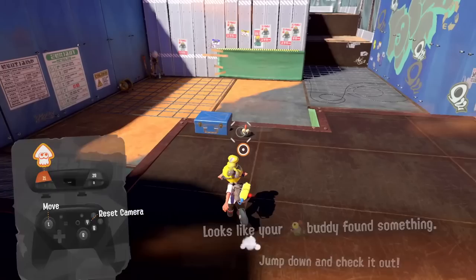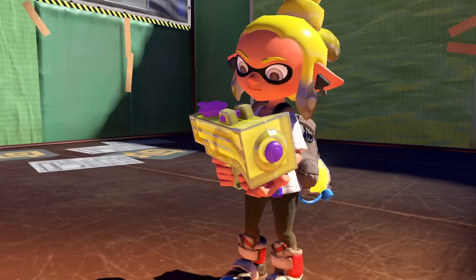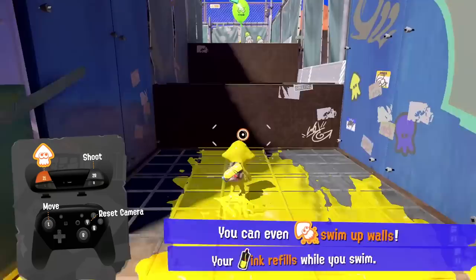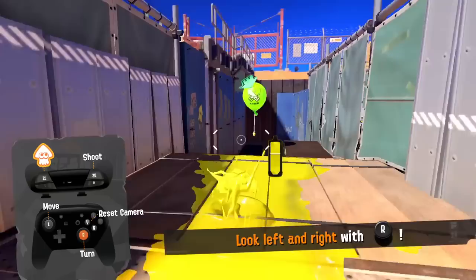Looks like your little buddy found something — jump down and check it out. It's the Splattershot Jr.! This will be very useful to play the game. Press ZR to blast those balloons with ink, and tilt the controller to aim your reticle. Now we can use everything we just learned. You can even swim up walls — use your ink refills while you swim, then move, shoot, and blast through these stages. You can reset the camera with Y.